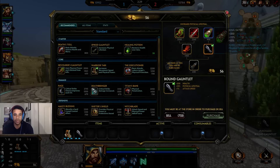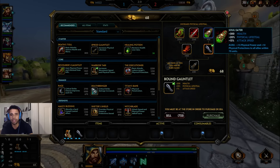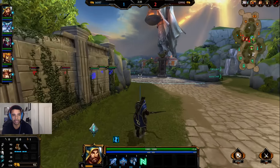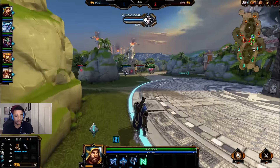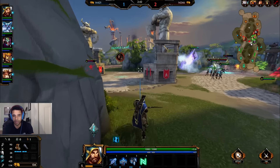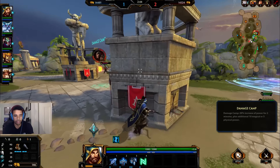I'm gonna go the Soul Eater route for Ullr, which will give me health, physical lifesteal, and attack speed, and also give 15 physical power and 10 physical protections to allies within 10 units. So Humbots and Odin will all be benefiting from that as well, and with Humbots' ultimate you can anticipate fighting in close encounters.